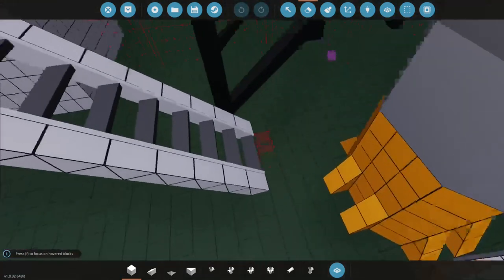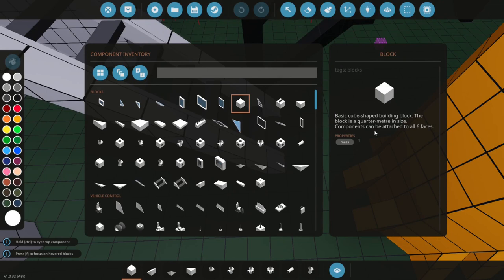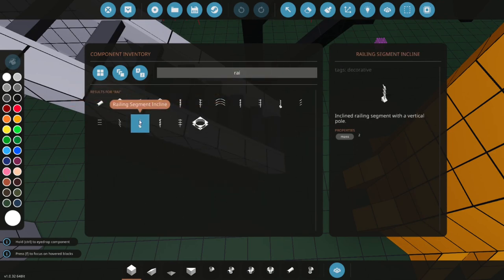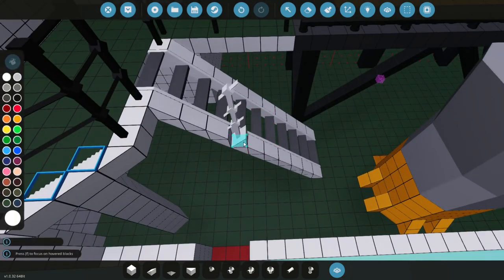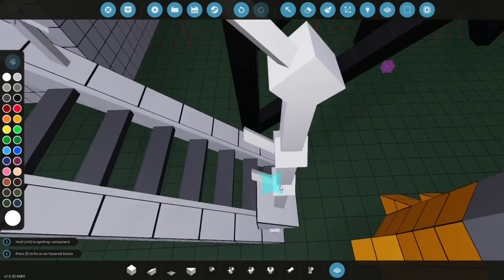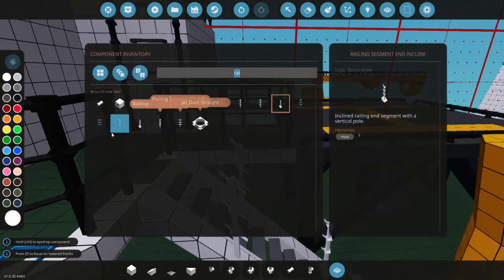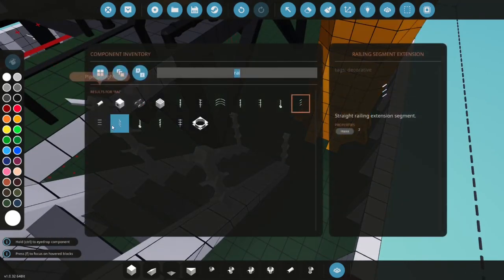The first thing I want to change is this walkway right here. I want to add rails to it so it's much safer to walk up, especially when the ship is rocking. We're going to add only one support right here and here. Let's grab the end segment for the walkway rail and place it here and here.